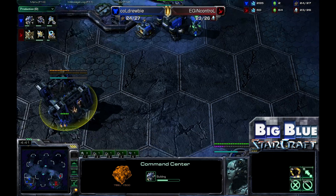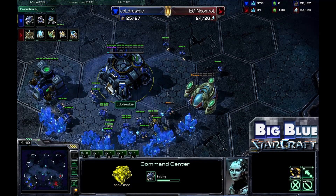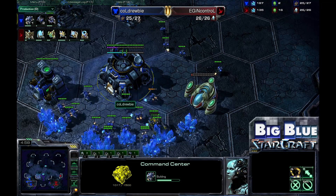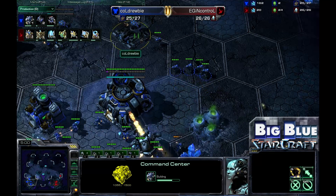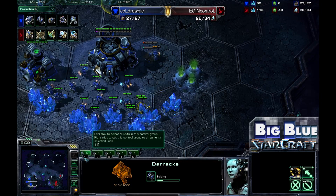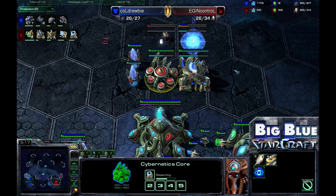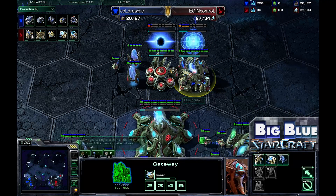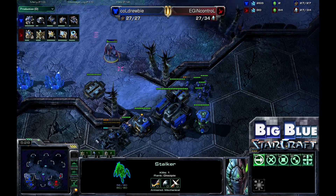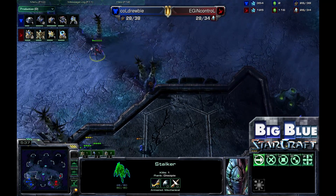Both players are looking to set themselves up into a solid macro position — getting on two bases as quickly as possible to pursue higher tech, increase army potential, and get going. InControl is taking his second gas and getting Warp Gate research going, producing a couple of Sentries to set up Force Fields, and poking up the ramp with the Stalker. The ramp is fully walled off, but a couple of pokes land on the Marine before the Stalker retreats without taking any hull damage.